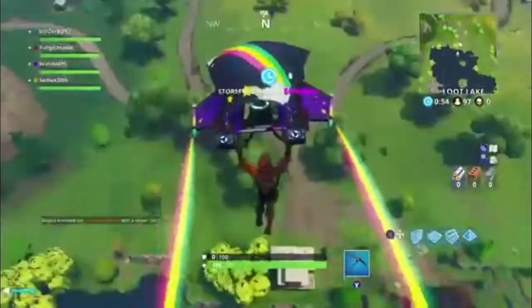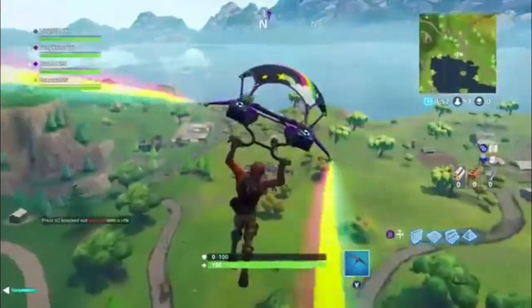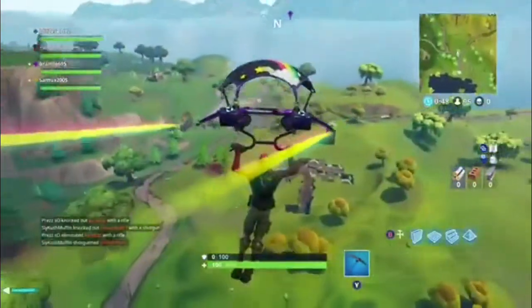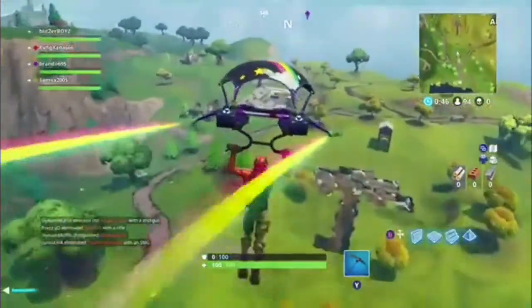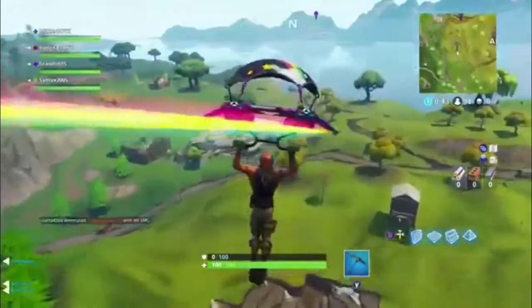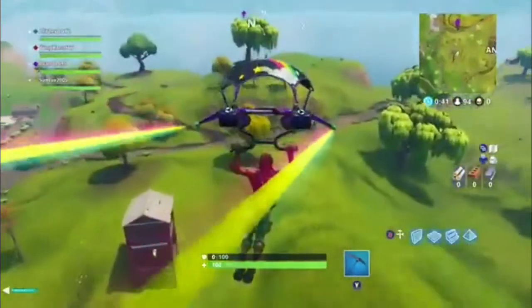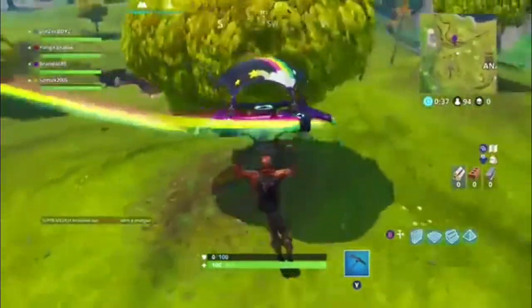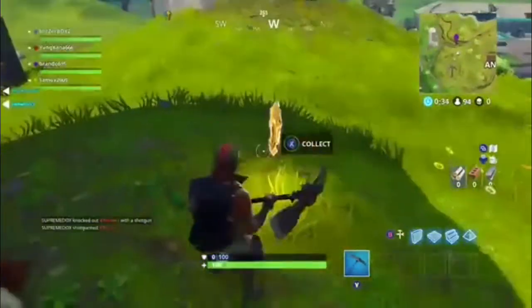Nice little rainbow kite glider. So you will see three trees right over there - it is not those two, it is this one over here, right here. You just go right down and then it should pop up. There you go.